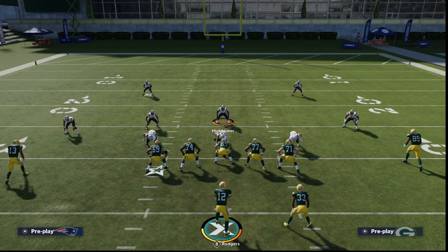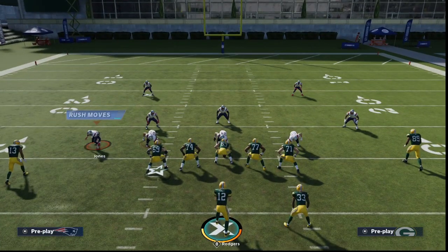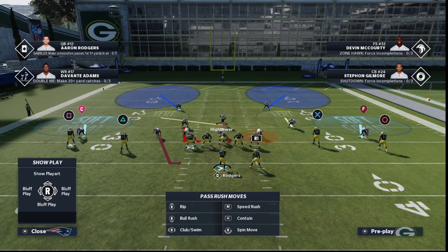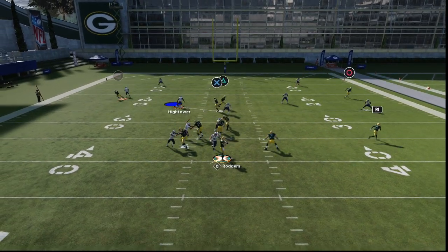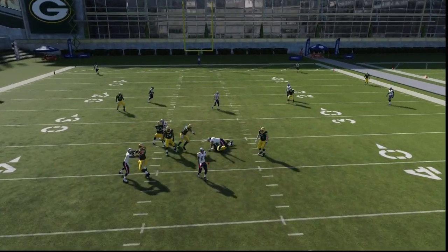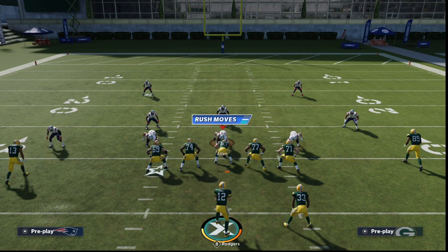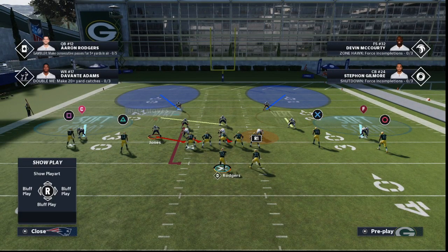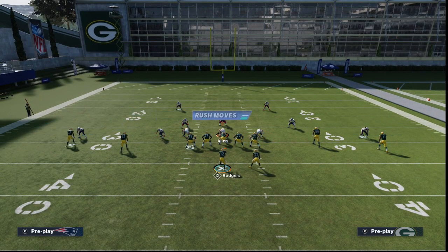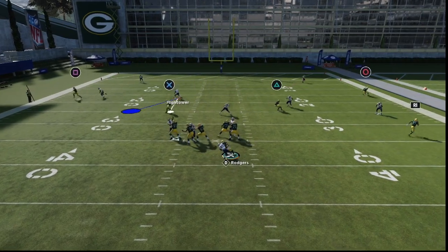This is a blitz I like to mix in. One caveat: blitzes this year you do want to mix them in — you don't want to run a blitz all game. But as you can see, you're getting some nice pressure from this pretty much regardless of the way you run this set. This is one of the better blitzes from Madden 21 launch — you're just moving him in and putting him on that contain, and at the snap of the ball you should get that pressure. There's the edge pressure.